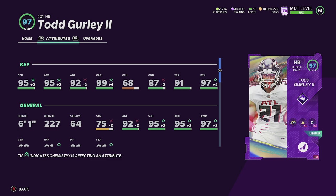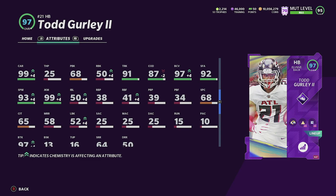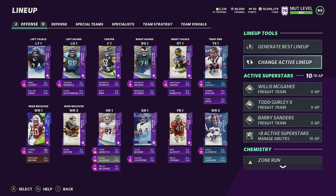Todd Gurley has 95 speed, 95 acceleration, 99 carrying, and 92 agility. Change of direction doesn't matter much in new gen Madden 21 — that's why I changed to Sprinter. In old gen I used Shaker, but in new gen the acceleration feels very laggy. He has 97 break tackle, 99 carrying, 99 juke move, and 93 spin move. When I got him and saw those stats I was like wow — he's been balling out.